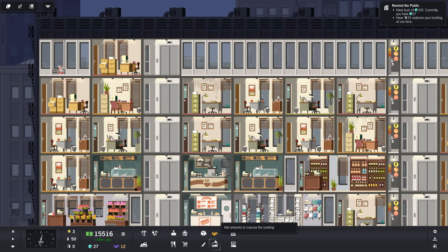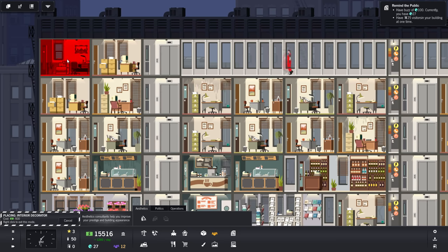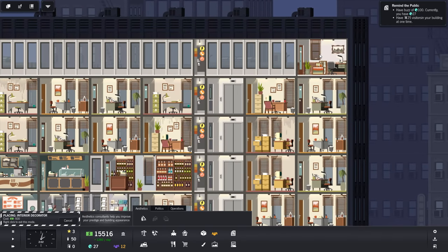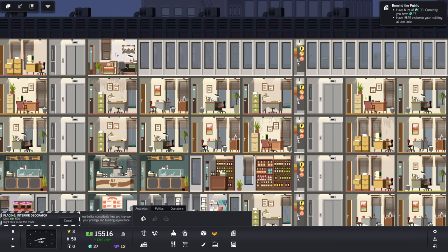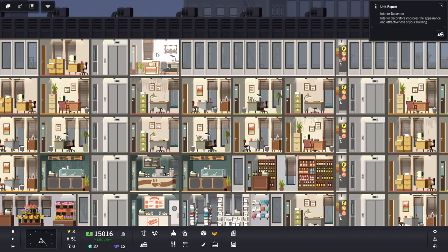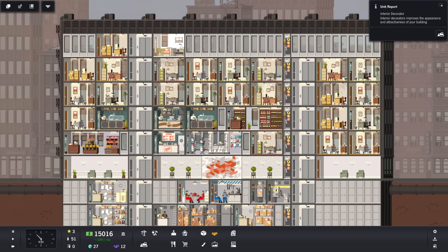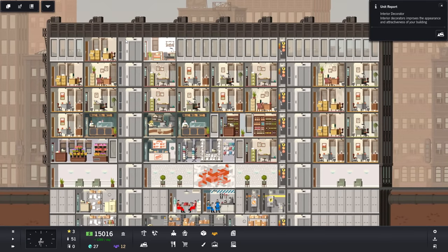Having over 10 influence means we should be able to get an interior decorator — that's awesome. We'll put them next to the elevator. Once this gets built, it will improve the appearance and attractiveness of your building. I'm really looking forward to that. Hope you're enjoying Project Highrise so far — it's a really cute little game. It runs very smooth, the sound effects are pretty good, and for the most part everything is easy to figure out. It's self-intuitive. I'm kind of enjoying it. Let me know what you guys think of it. Until then, stay foxy and much love.